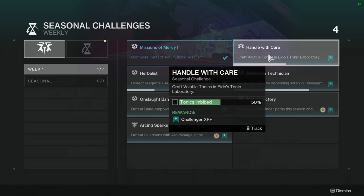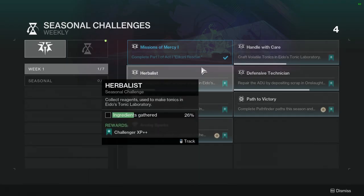Handle with Care: craft volatile tonics in Idol's Tonic Laboratory. This one's not hard — it's just make tonics. My only gripe is I wish you could make tonics faster. You have to pick which tonic you want, go get your ingredients from another area, put the tonic in the machine, taste it — and you cannot skip the animation. I wish you could streamline that a little bit.